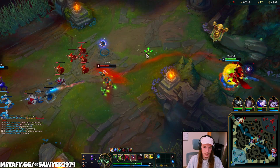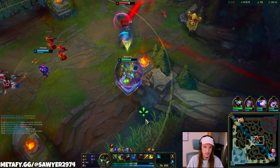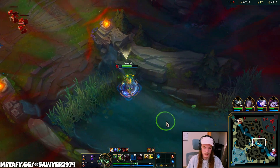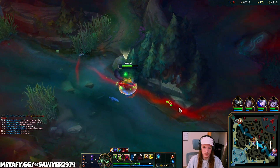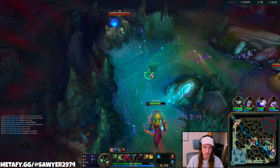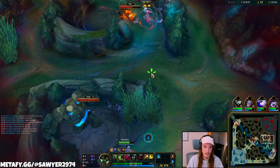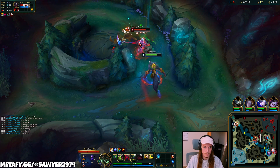Let's see if we can get a little flank going right here. So much for that — surely this wasn't warded, but whatever. My E is down for a little bit, but that's okay. If my bot lane has push, I can really pester the Cain in his own jungle. I wonder if this guy's smite is up — it is.